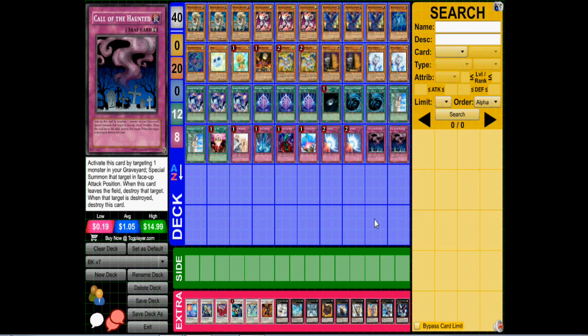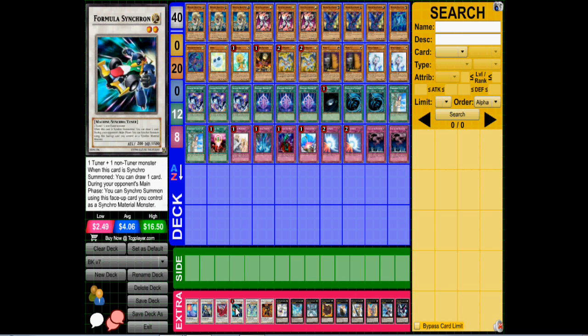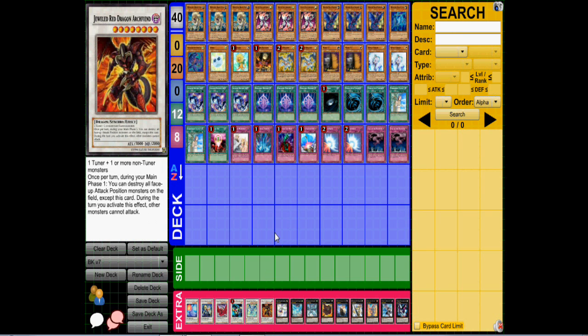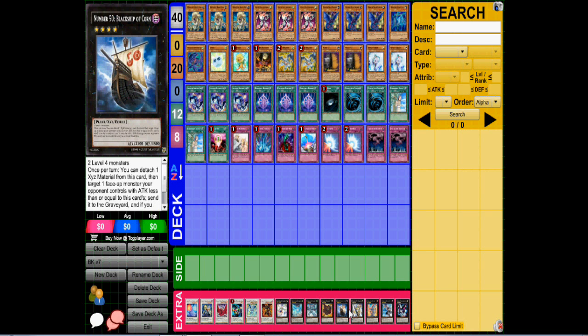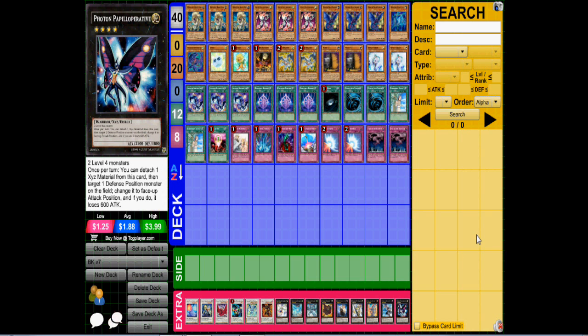For the extra deck we have Arminius, Keeper of Boundaries, Katastor, Black Rose Dragon, Formless Singer for extra draw power, Solid Spark Dragon, and Jeweled Red Dragon Archfiend. I'm not playing Scrap Dragon right now because I like Jeweled Red Dragon, though I may swap Formula out for Scrap Dragon later. Then for Xyz we have Number 8, Lightning Chidori, Gagaga Cowboy, Black Ship of Corn, Number 39, Maestroke, and Papilloperative.